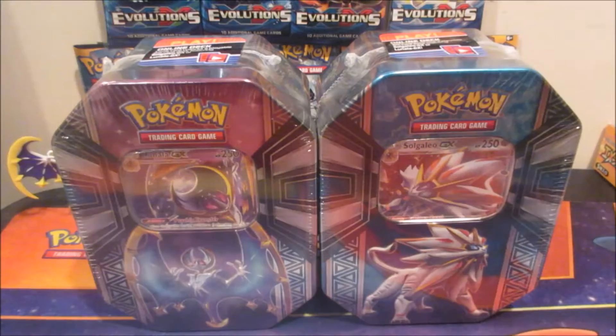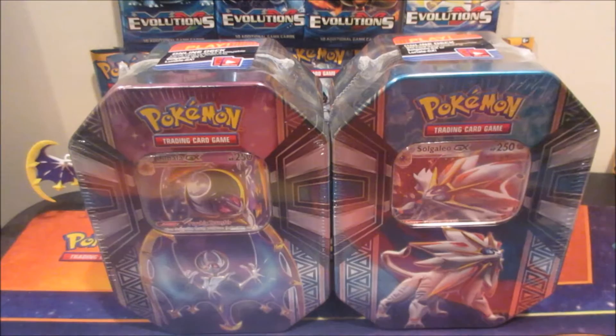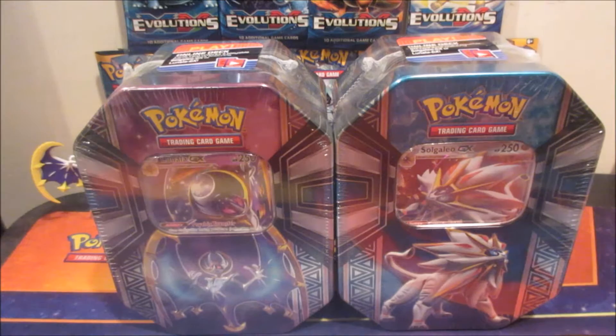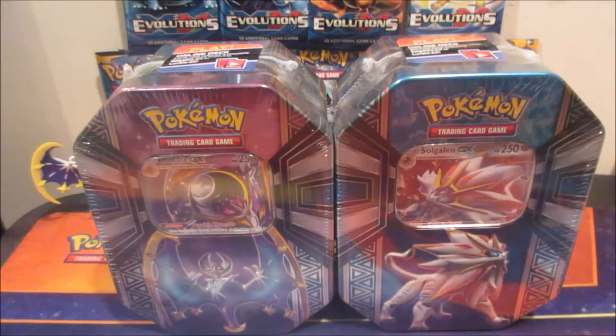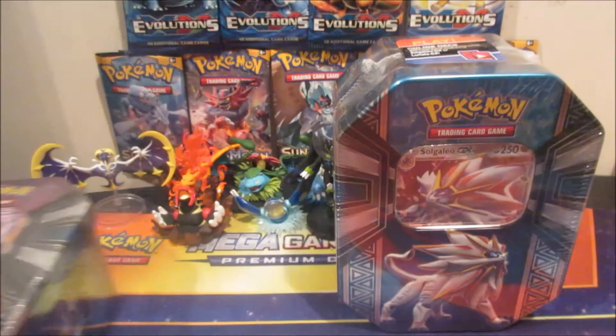Welcome back, it's AeroDragon and today I got both the Lunala and Solgaleo GX tins from Amazon. Two tins usually cost around $40-43 plus tax, but I got everything for $35 with free shipping. They have combo deals on Amazon. Let's jump into the pack openings — I'm gonna crack open the Solgaleo one first and save the Lunala one for last since we already opened Solgaleo before.